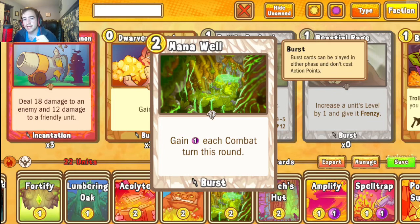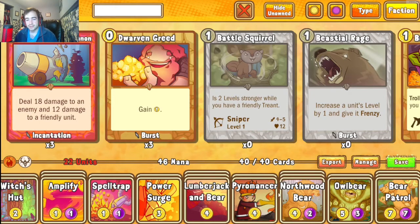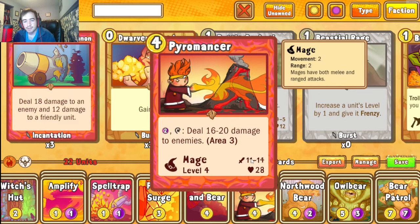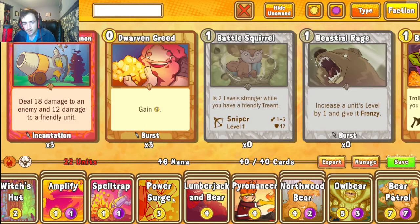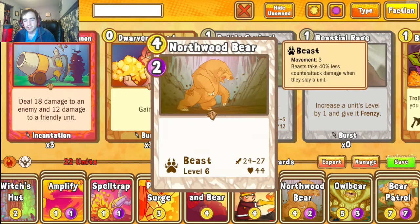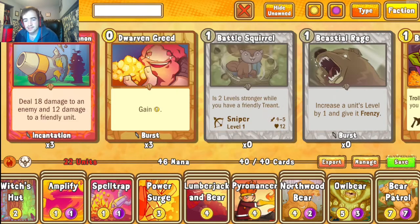Mana Well has been pretty crucial. The best time to play it is around the three-gold mark, squeezing three to four extra mana from your opponent. That additional mana helps facilitate Bear Patrol and lets us take extra plays with Northwood Bear or Amirian. The deck uses a total of 46 mana spread throughout, not including abilities like Pyromancer's extra two. Power Surge is also funny — it's a damage dealer and makes your next card cost two less mana. Play it before Northwood Bear on turn four and the bear is free.